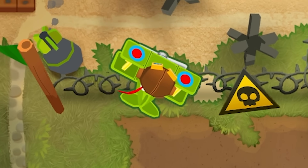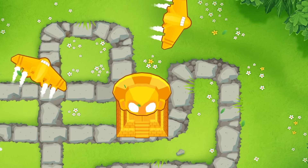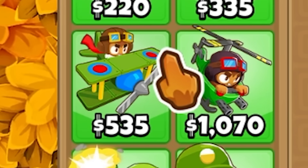Monkey Ace and Heli Pilot are the only two flying towers in the game — well, besides Wizard Phoenix, the aircraft carrier, the little sun god planes, and this little bird thing. But that's not important.